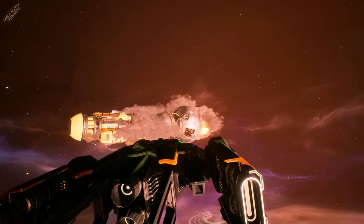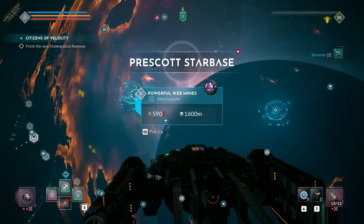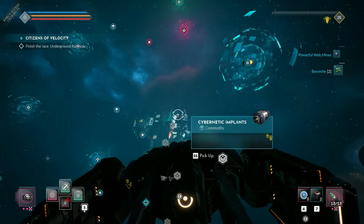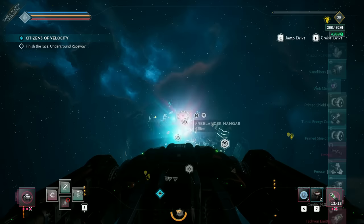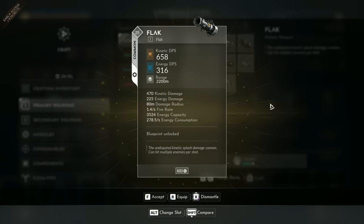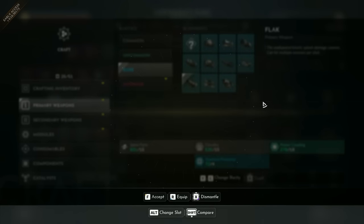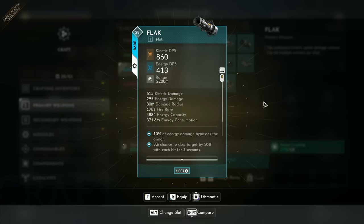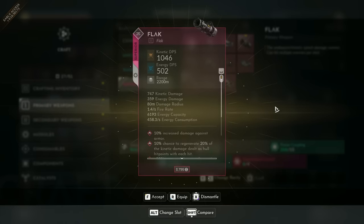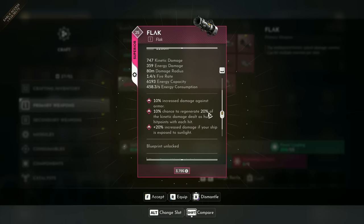Like every piece of equipment you can simply loot weapons from enemies and containers. You have 4 quality tiers and on top of that some very special legendary variants. Progression through these tiers works similar to any ARPG like Diablo. As you increase in player level, you will simply find and loot more and more higher tier qualities. The higher the quality, the better the base stats like damage.